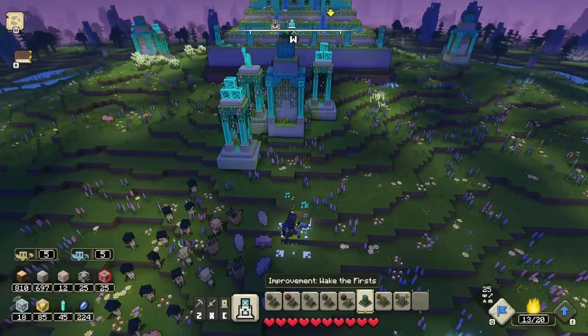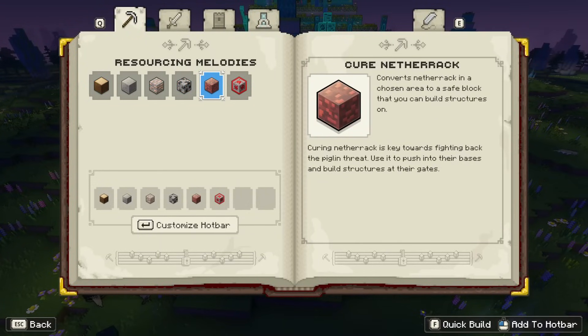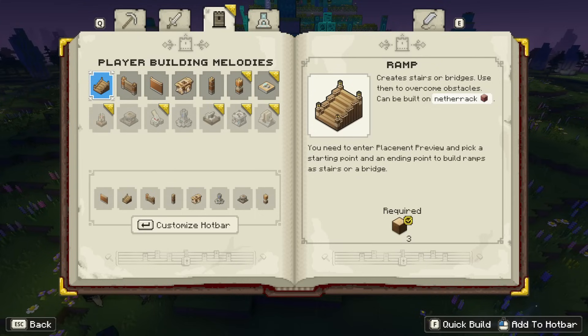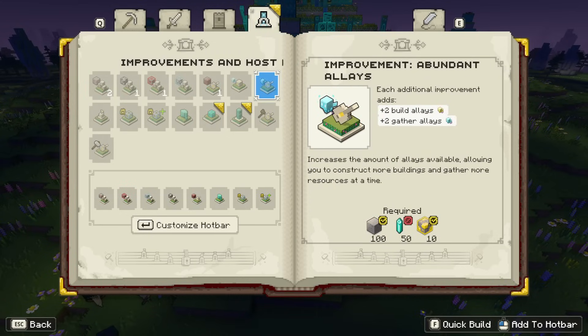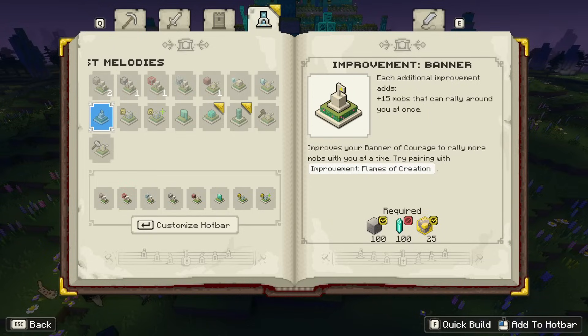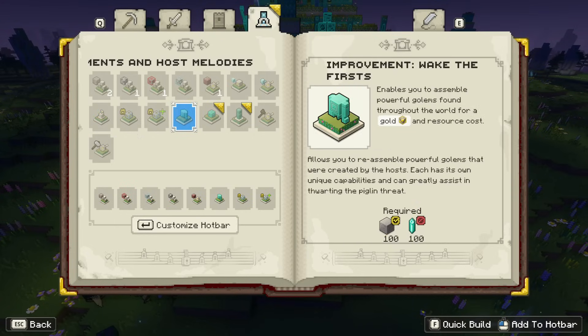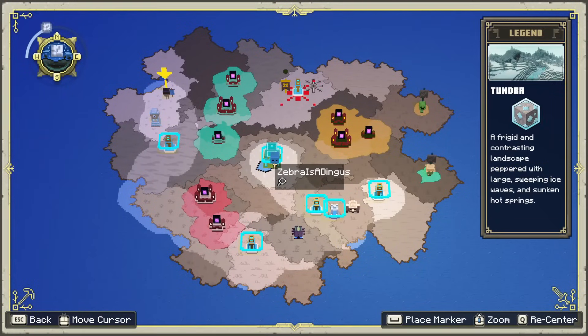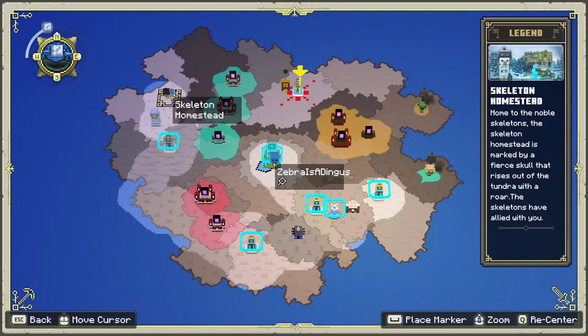We have gather coal, cure netherrack, gather redstone now set up. The skeleton spawner costs 25 wood, 25 stone, and 5 diamond. There's also an improvement banner — plus 15 mobs I can rally at once — which could be really good, but we don't have enough prismarine yet. Each upgrade seems to cost around 100 prismarine. I'm glad we could help the skeleton homestead.